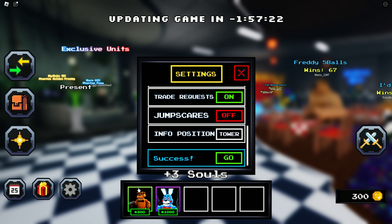Let's show the third code. The third code is 'season2', and this code gives you 3x souls. The fourth code is '40klikes', and this code also gives you 3x souls.